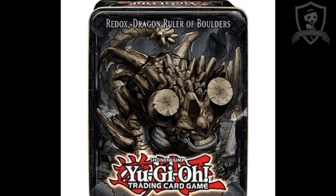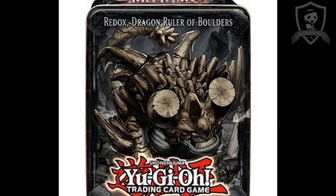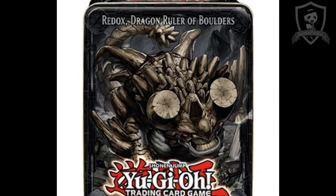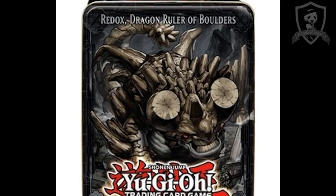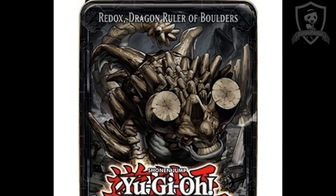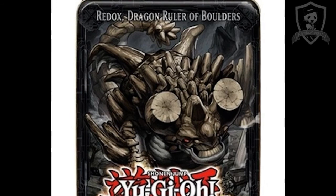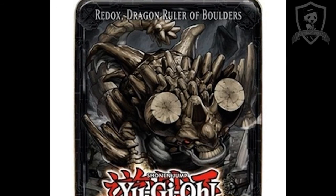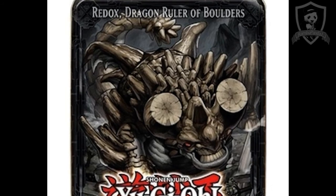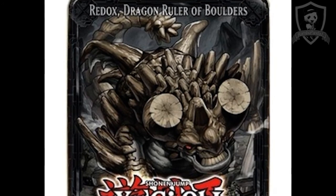The only reason I see Redox getting hit is because Dragon Rulers as a whole are really powerful. I don't think they'd limit all of them to one or two in one go, but I think at least one of them needs to be hit. Why not hit the most splashable one? You take a big core out of the deck and also remove a card that's been splashed into a lot of decks. I don't think Redox will get hit anytime soon, but we could possibly see it hit in March if not September — we'll just have to see how the format plays out.